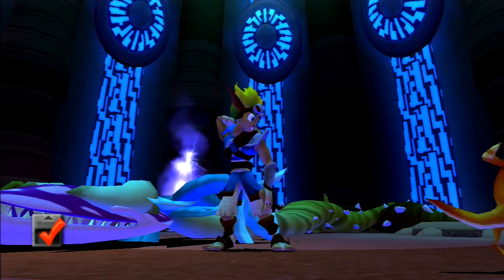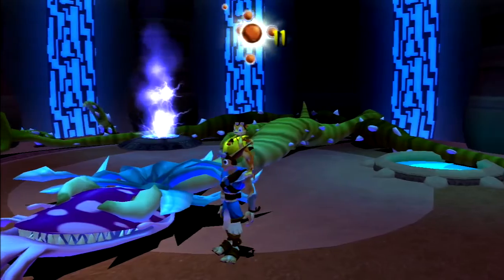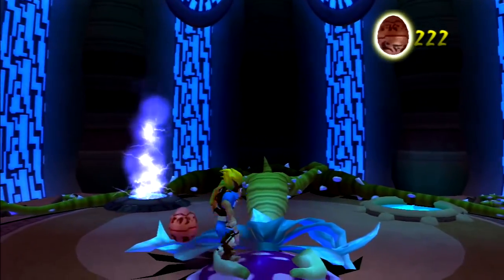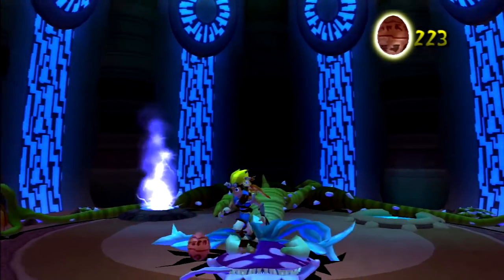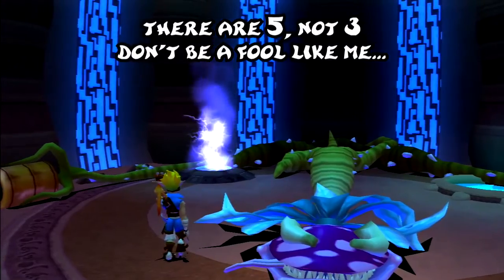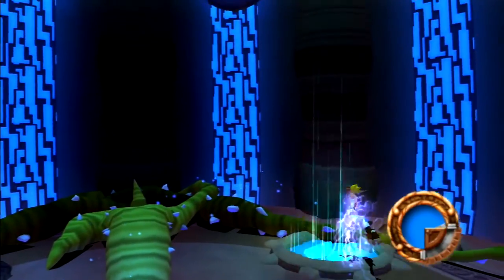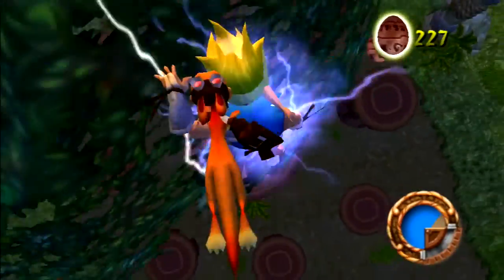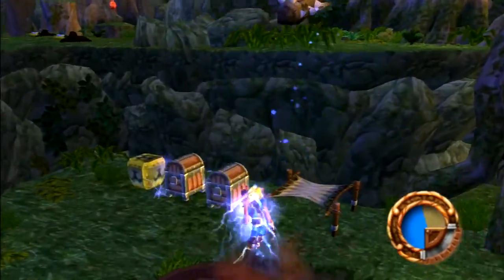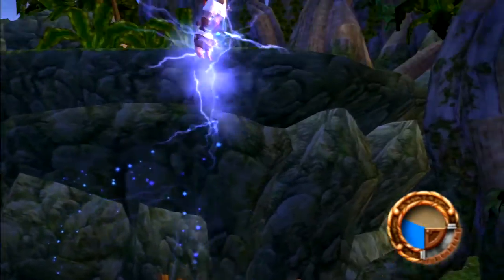All of those weird plant-like tentacle vine things around the Forbidden Jungle have disappeared. Also, if you jump on its head a few times a few Precursor Orbs will appear, so make sure you grab those. With him defeated let's be on our way and get out of here. And there's those orbs I said I'd get later - see? I'm a trustworthy guy, I did what I said I would.